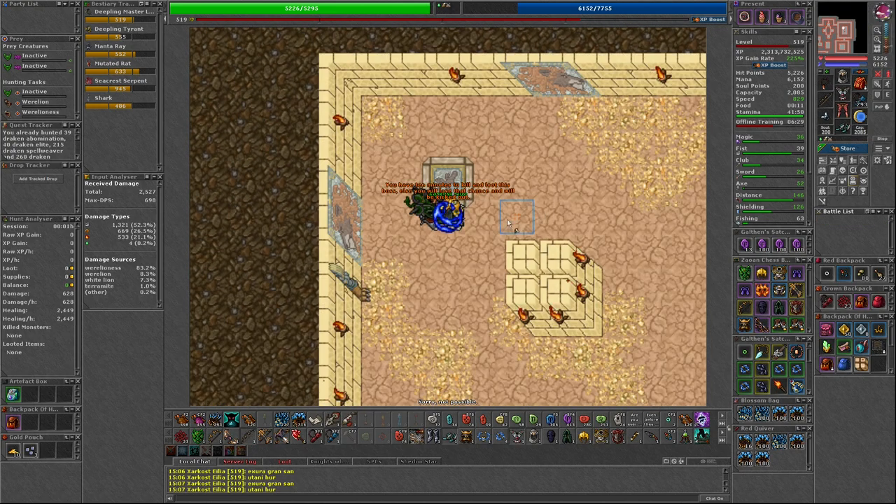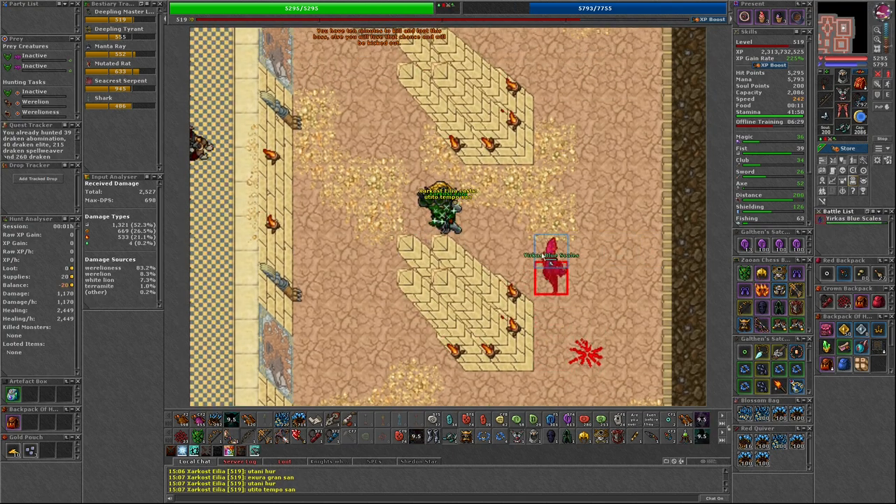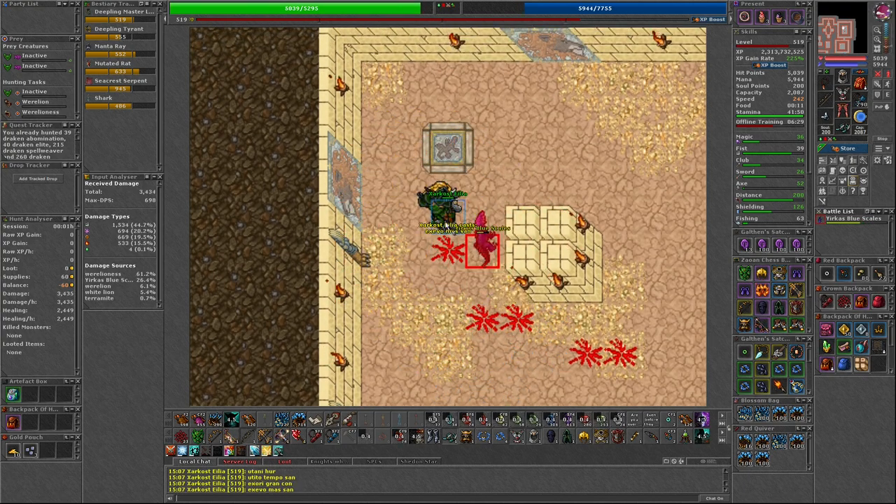These bosses are fairly easy and can be killed every 20 hours. The path to the bosses is more dangerous — getting trapped by Werelyons. These 4 bosses can all combo upwards of 1000 damage, though not very regularly.